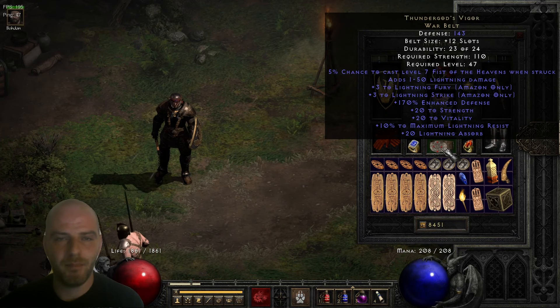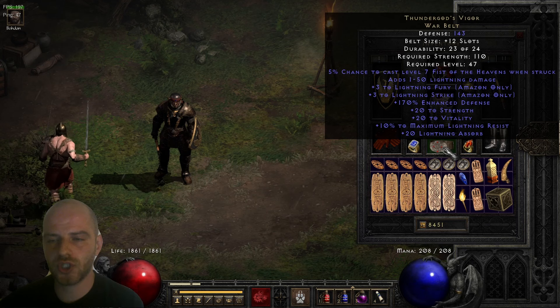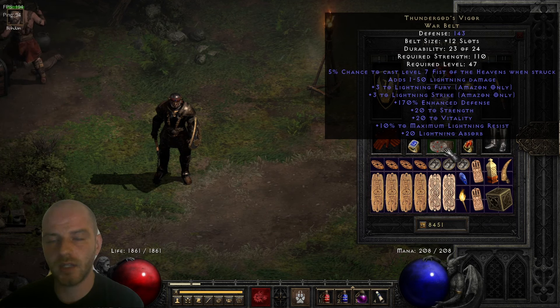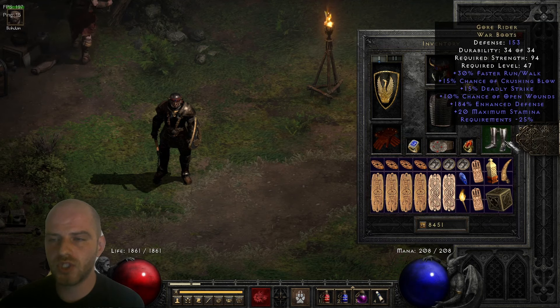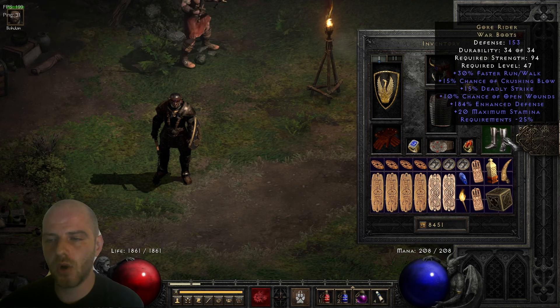The belt we're using is the Thundergod's Vigor. This is an extremely beneficial belt for its maximum Lightning Resist coupled with the Lightning Absorb. There are also pretty huge stat boosts coming from the 22 Strength and 22 Vitality — a really awesome belt. The boots are the Gore Riders, which I'd say are the best in slot for a melee character. They provide 30% faster run/walk, 15% chance of crushing blow, 15% deadly strike, and 10% chance of open wounds.